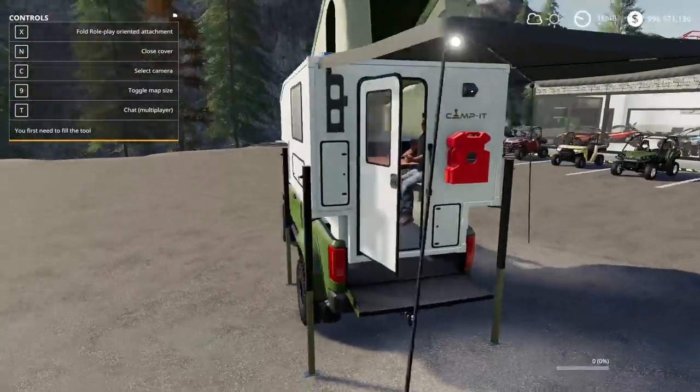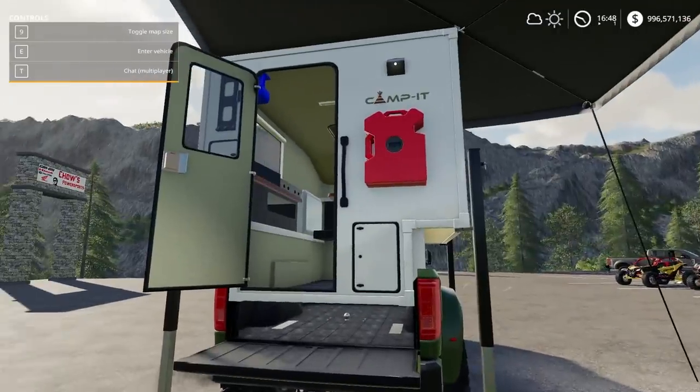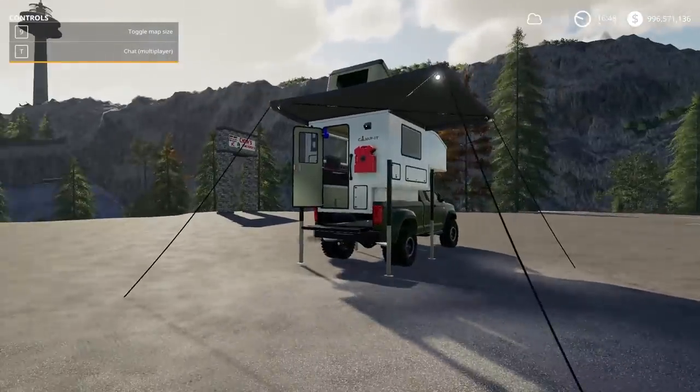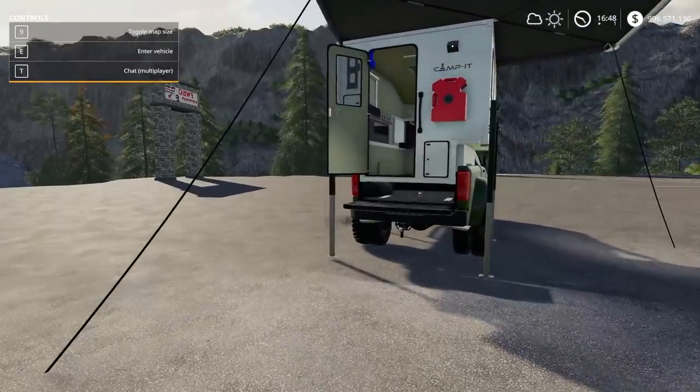That's sick. I can also open the door. I got a light — that's pretty clean. We have fuel tanks on the side, and you can actually fill this up with water too. You got your portable shower up there. Doesn't get much nicer than this. There's also trailers and different things that come with this mod.